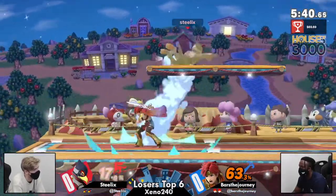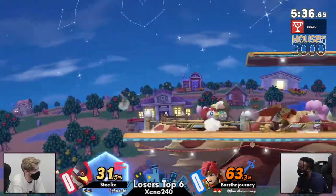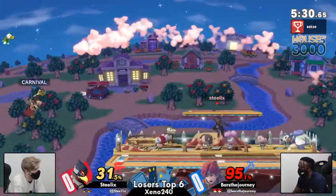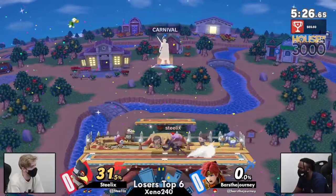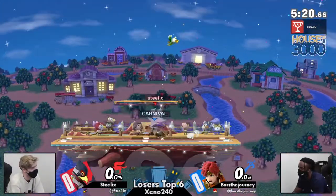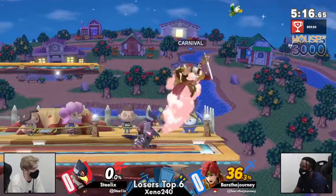Steelix is on directional air dodge a lot out of these setups. Good use of the side B right there to catch a tech roll, and the F smash is just gonna take Bars's second stock — only 45%.